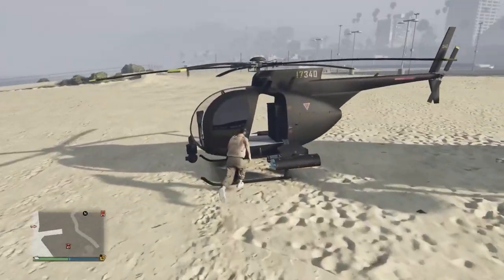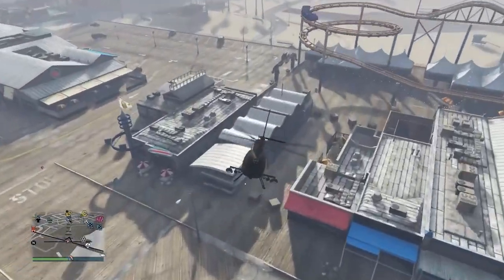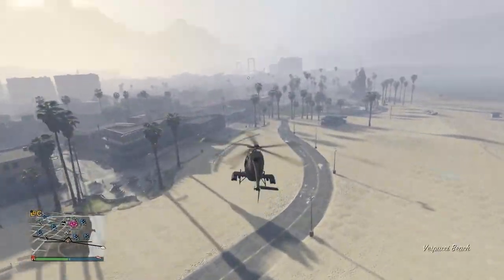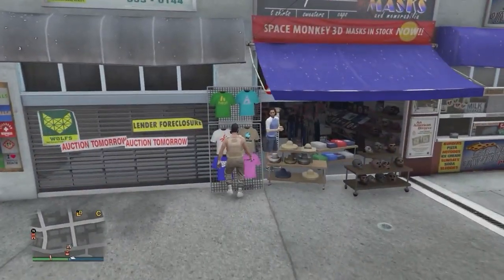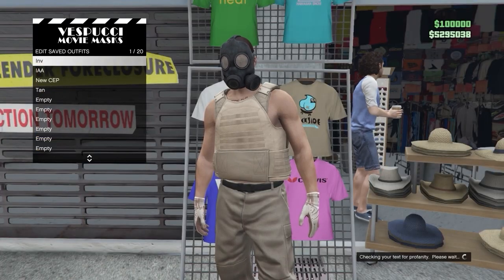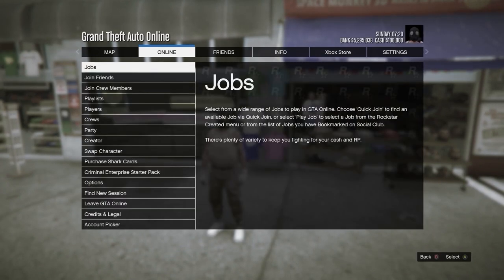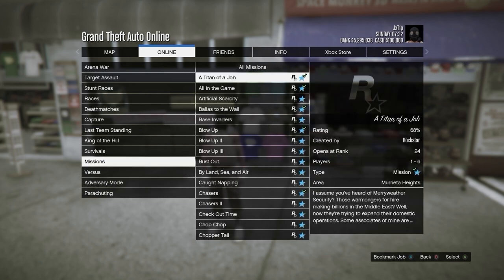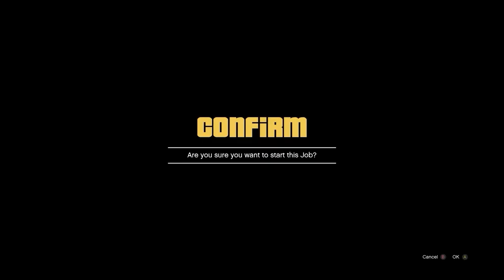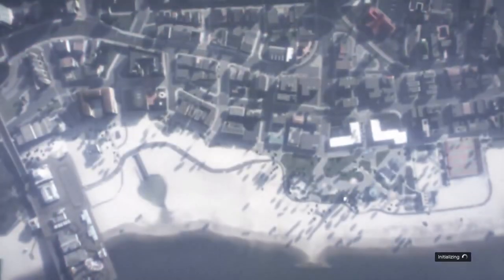Now just head over to the mask store. Once you arrive, come over to the top section and save this as an outfit back into slot number one, or whichever slot you used last time. Once you've saved it, open up your pause menu, go to Online, Jobs, Play Job, Rockstar Created, then come down to missions and start any type of job. Just confirm the settings and start up the job on your own.